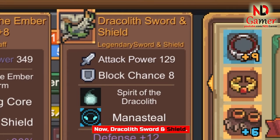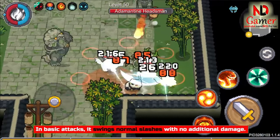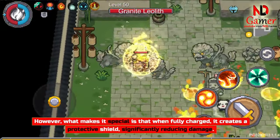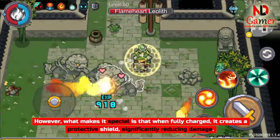Now, Dracolith Sword and Shield. In basic attacks, it swings normal slashes with no additional damage. However, what makes it special is that when fully charged, it creates a protective shield, significantly reducing damage.